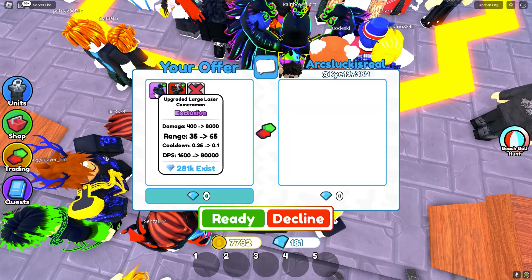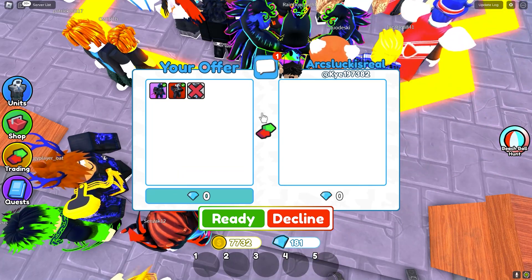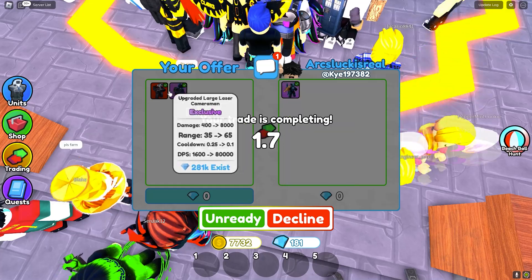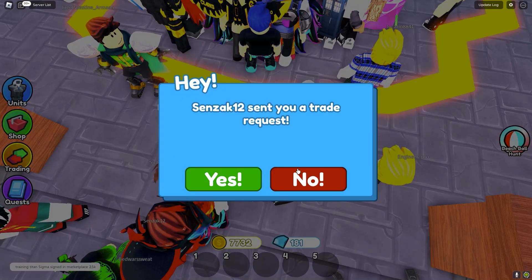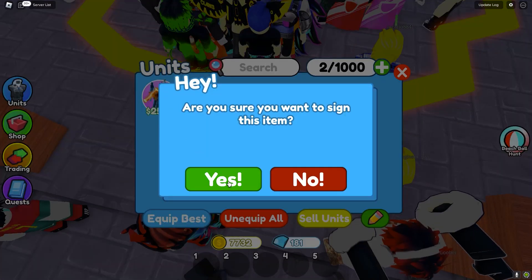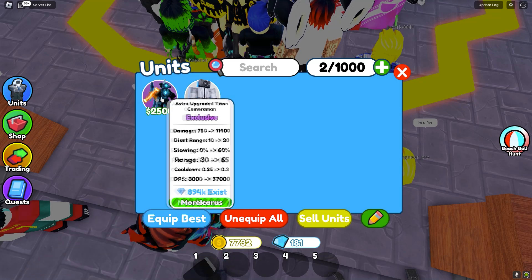Now in the next trade, we're going to place down the upgraded large laser cameraman and the red laser cameraman and see if they want to offer for any of them. They offered an astral upgraded titan cameraman, and I think it's worth just as much as both of those units combined. So now we have an astral upgraded titan cameraman. I'm going to get that signed, and let's see if we can get a better offer for it.